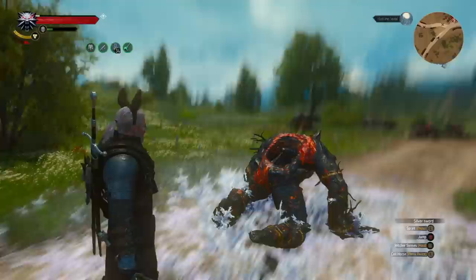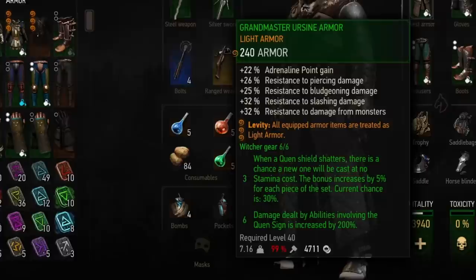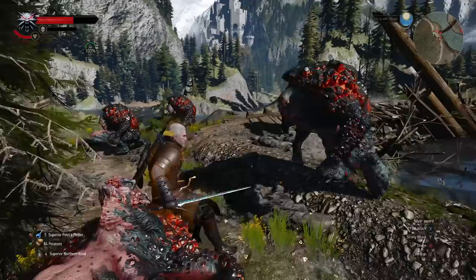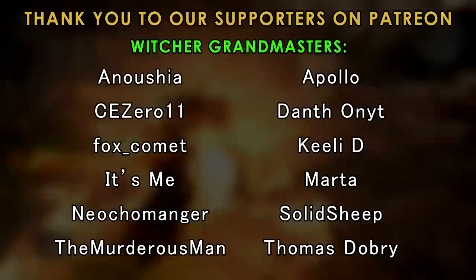I think I've made my case at this point, but I should also acknowledge that the set bonuses are excellent. At three pieces, your Quen shield has a chance to instantly replenish once it breaks, making you even more unkillable. And at six pieces, your Quen damage is increased by 200%, so if you use something like Exploding Shield, you can insta-kill half the enemies that do manage to break your shield.